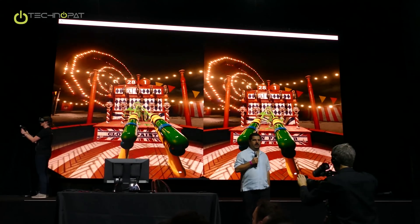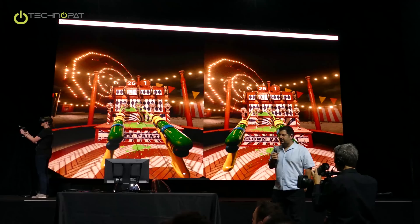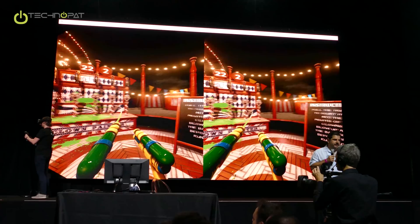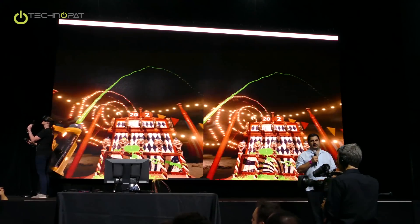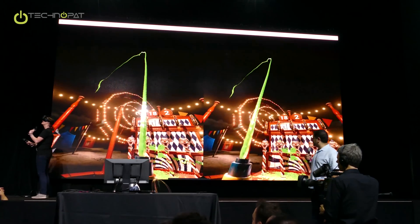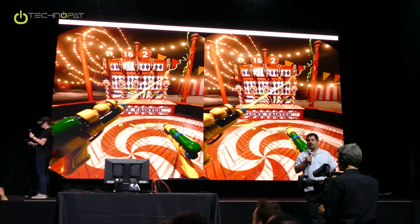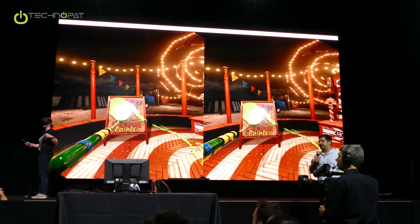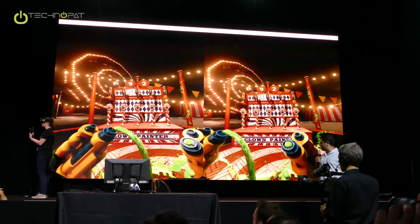Here we're using the fluid dynamics simulated with our Flex system. We've shown Flex in various forms. It's a unified solver that lets us do many different kinds of physical effects with interaction with each other. It's really fun inside virtual reality.